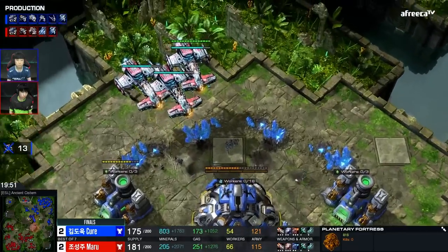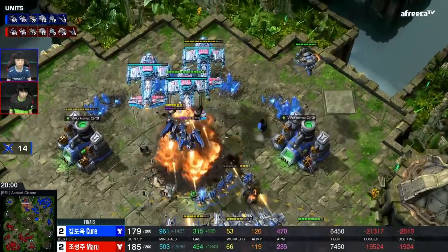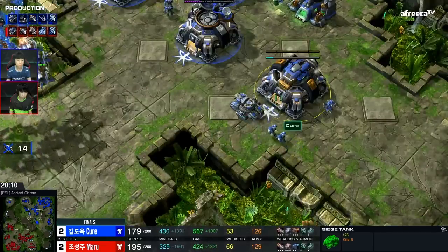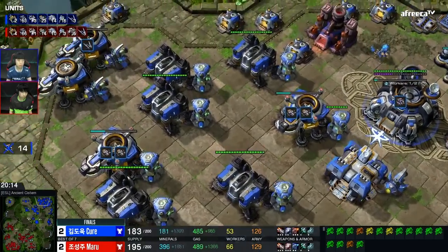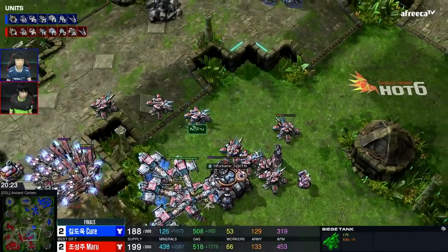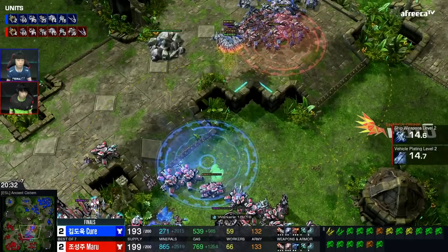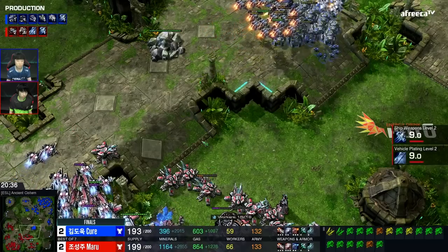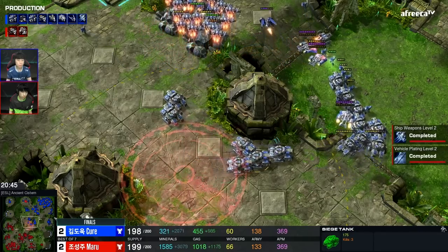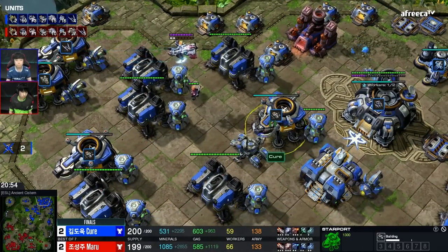This hurts for Cure — he's only at 54 workers. Yamato on the Planetary Fortress barely doesn't take it out, but there might be enough DPS. He does get it. Maru teleporting back almost full HP, barely even needing to repair. Cure has such a high tank count, but the tanks are obsolete now. Maru could probably roam and find another base. Cure's going to have to try to take a fight, but Maru basically has something set up where he can systematically move out, kill a base, and get back unscathed.